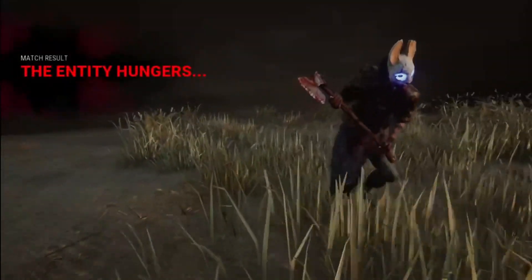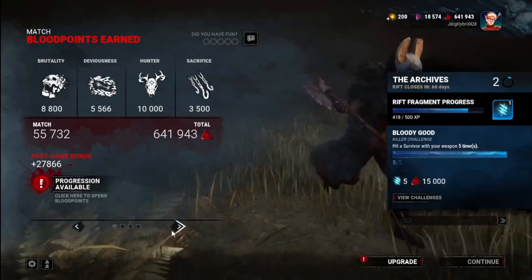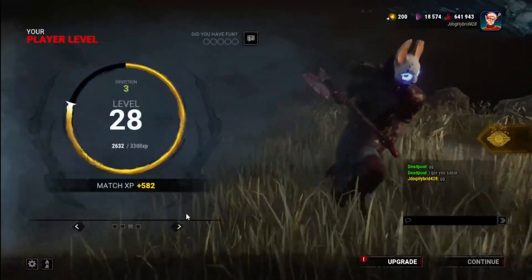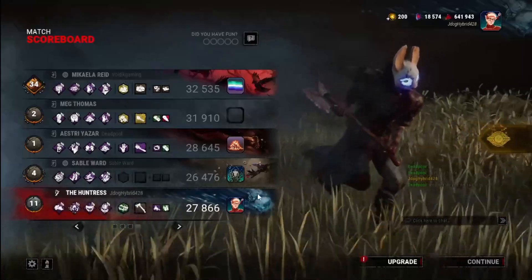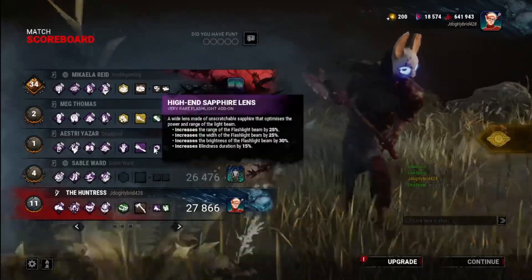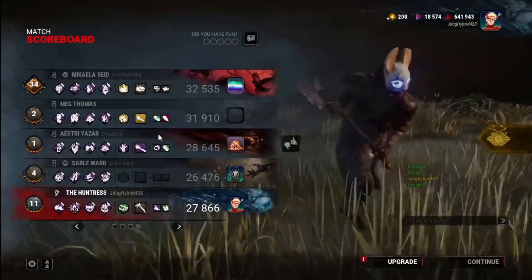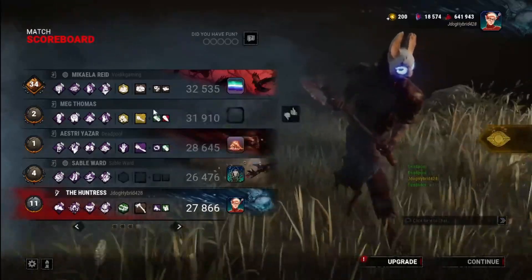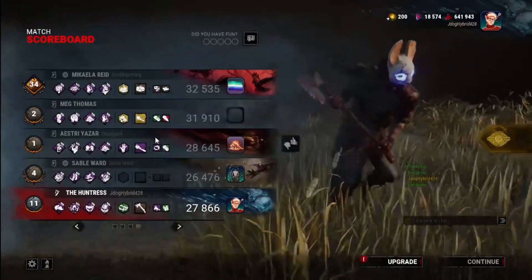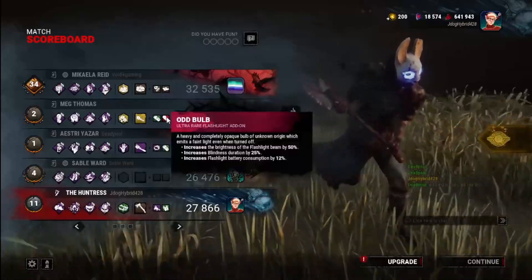I don't get why people do that. I understand if you're healing for blood points, but in this day and age blood points are so easy. Otherwise you're just holding the game hostage — I will report you. Sable — that's one of the character names, right? I don't know if they ever reworked the add-ons to actually matter, because all these add-ons are pointless. The best flashlights are just two batteries as far as I've ever seen. These make such a minuscule difference that it doesn't matter.